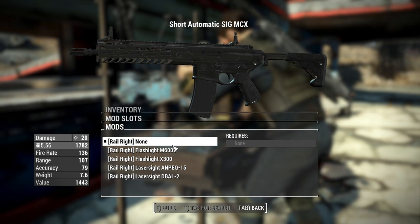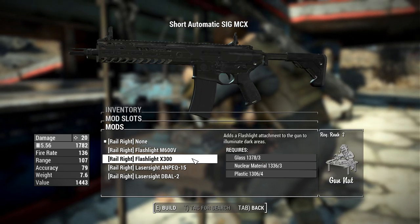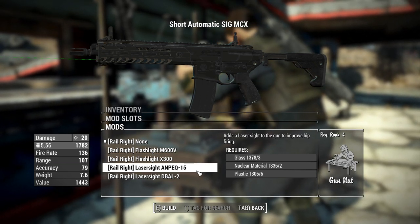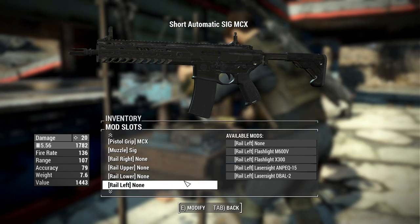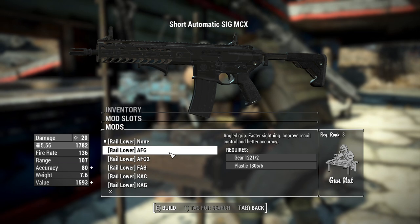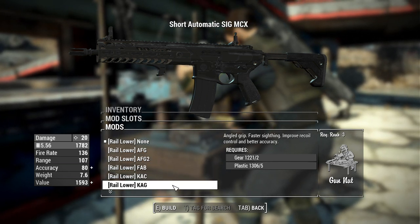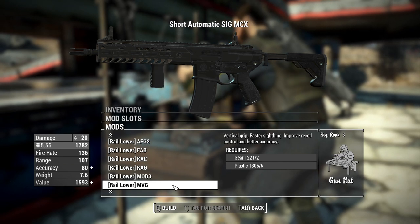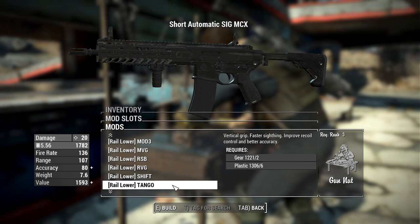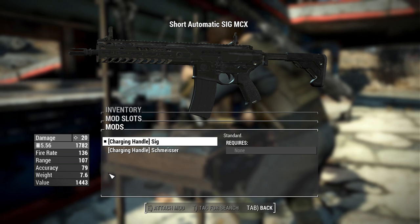Then we have rail options. For the right upper and left rails these are all the same, so we'll go through them once: flashlight M600V, flashlight X300, laser sight AN/PEQ-15, or laser sight DBAL-2. For the lower rail you have grip options: none, AFG, AFG2, FAB, KAC KAG, MOD 3, MVG, RSB, RVG, Shift, Tango, UVG, and VFG.